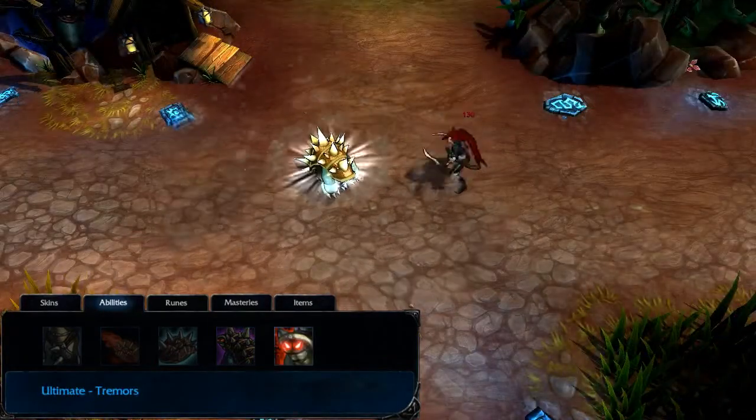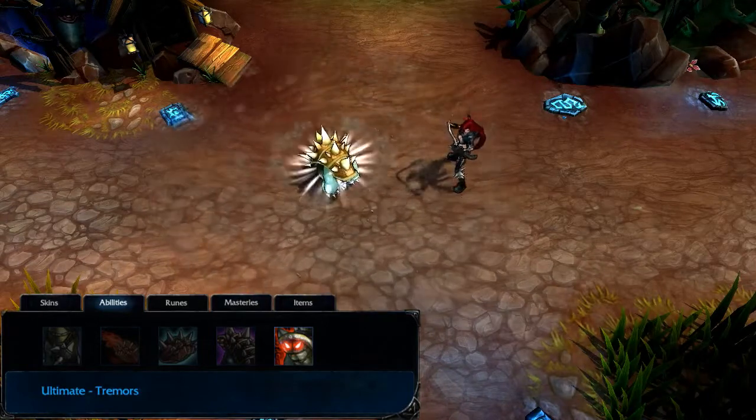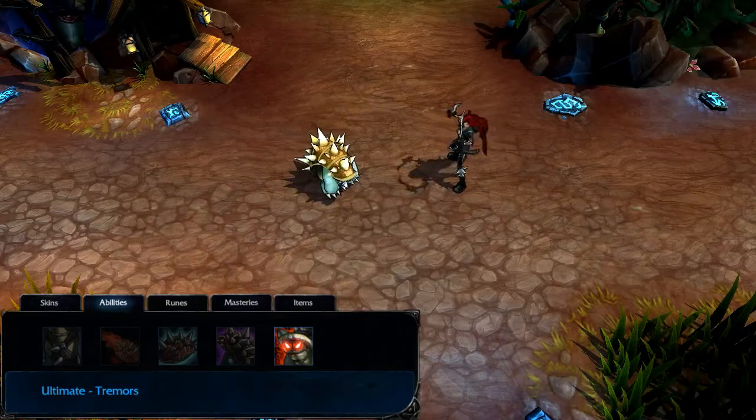Rammus's ultimate is Tremors. Tremors damages all nearby enemies, including structures, every second for a few seconds. As with all ultimates, I level Tremors at levels 6, 11, and 16.